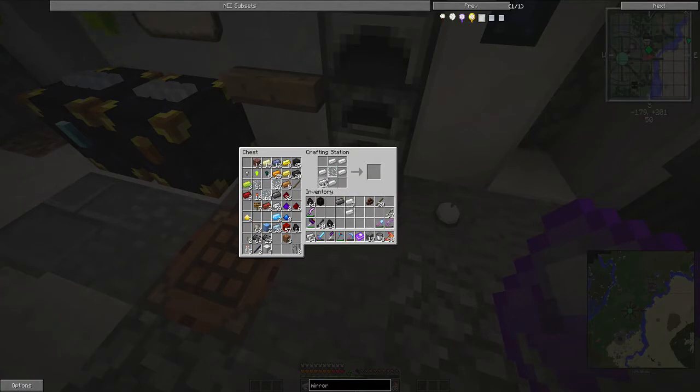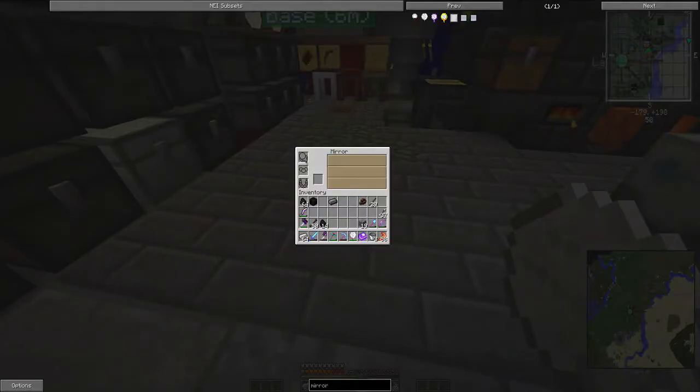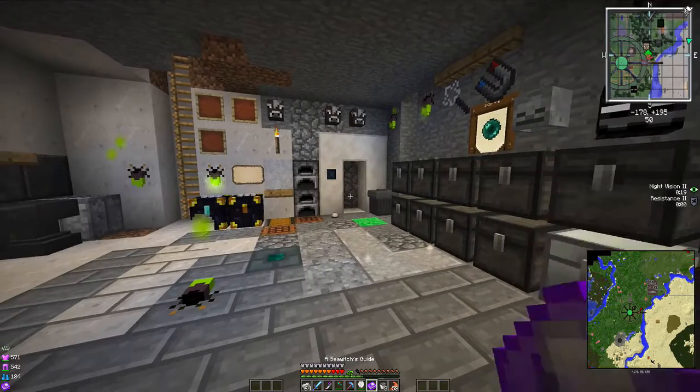We needed one iron — that's right. One iron. Yay, we have our mirror! So with this, let's see if we can — what can we do with this? Right click it. Look — all the things. So we have the mirror. Let's read what else we can do with that, so we've crafted that.